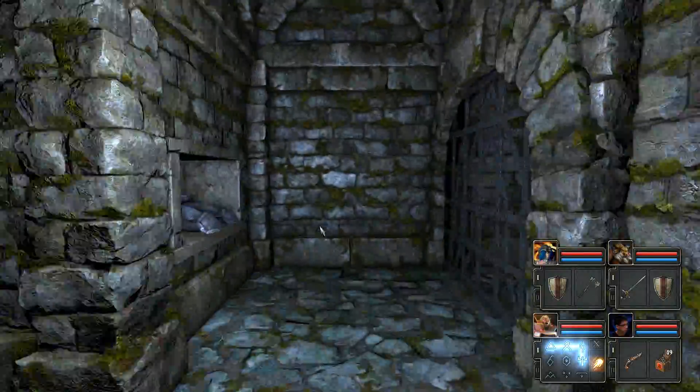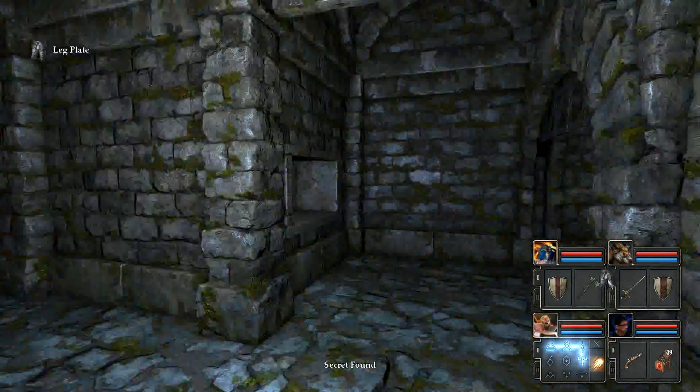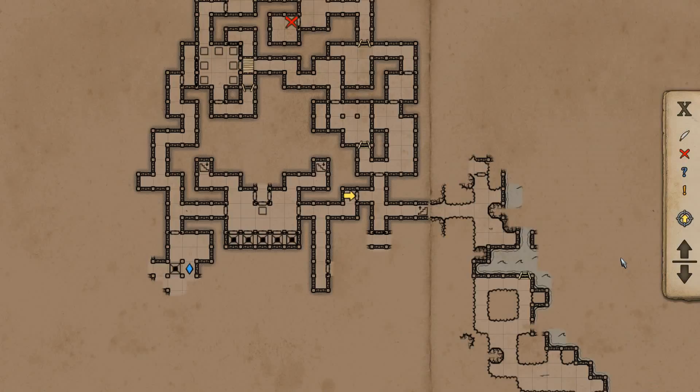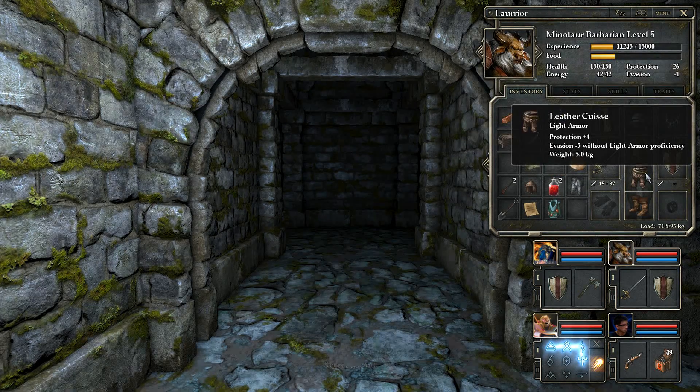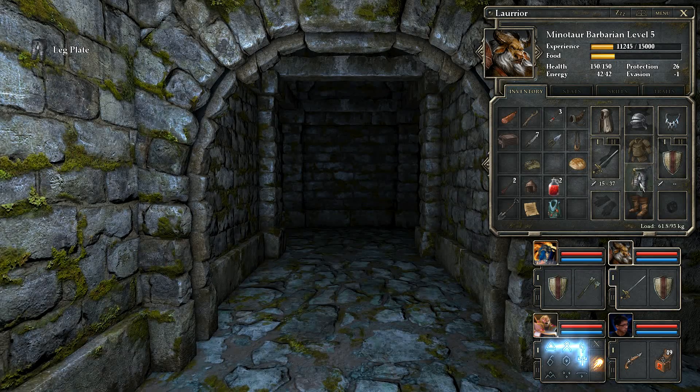I knew there was something here. Oh, so that's how you get these. So that opens that to there. Protection plus 12 — you have no evasion anyway so I might as well give it to you. 35 protection now, it's getting pretty buff. Protection plus 4, but I lose 5 evasion, so I can't really wear that yet.